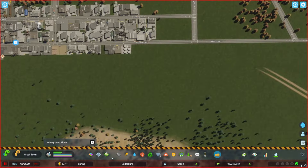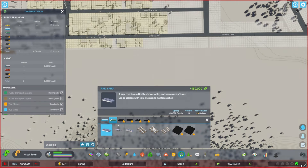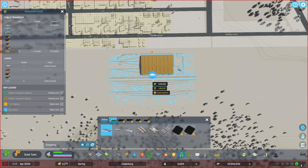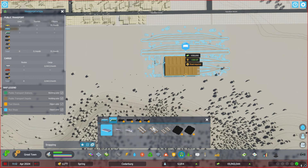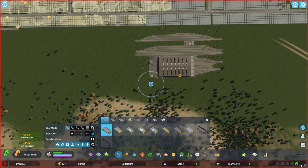I think the train passenger station will actually be offset from all of this a little bit and placed in the newer part of town we set up recently, which I'll show you in a little bit. I generally know where I want to place this, but I feel like I have to flip the building the other way around for it to connect the way I see it connecting into the city infrastructure.